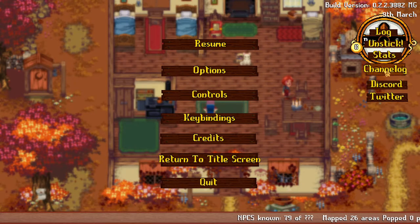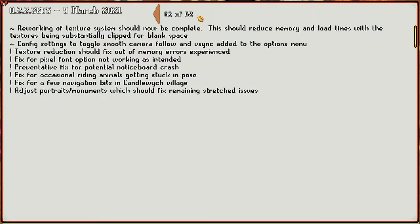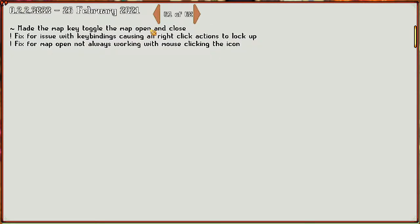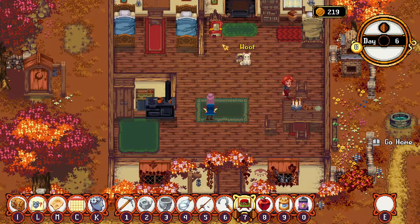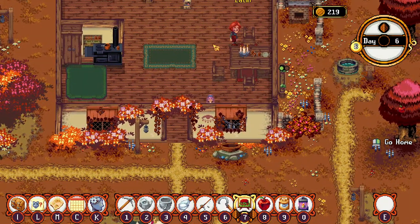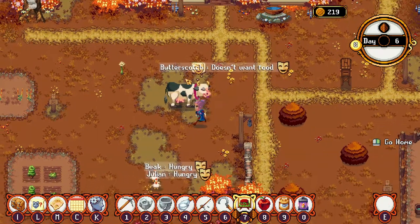Let's check our changelog. This still says the same from March 9th: config settings to toggle smooth camera follow, and vsync added to option menu. Texture reduction should fix out the memory errors. I don't see anything about the fix for the potion thing — it just might not be that there's a changelog entry. It may have been patched in though, so we'll have to go test that out.